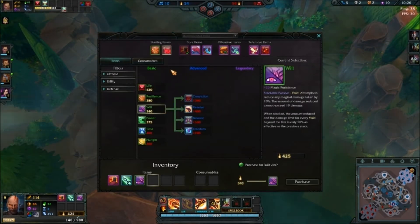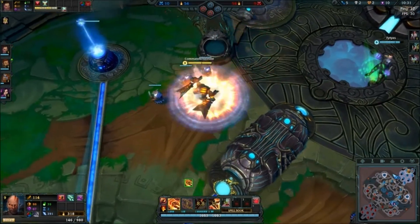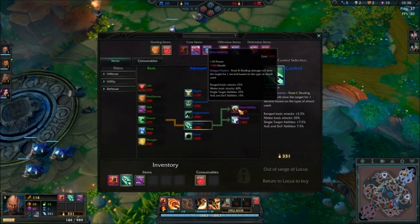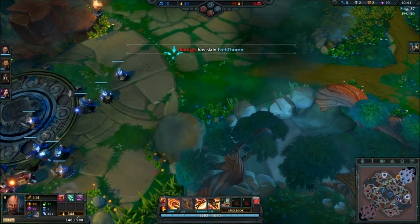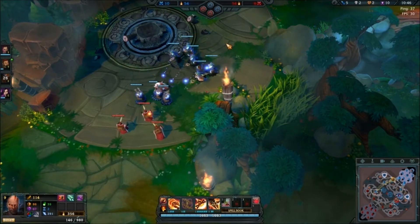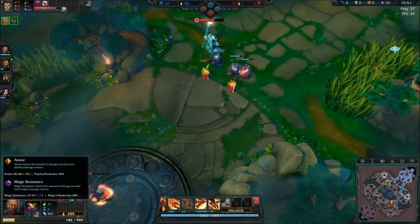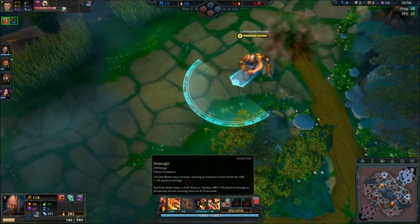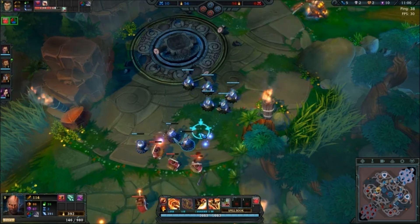Gonna go ahead and get some will, and then I think that'll be it — three health pots this time. Again, we're going for inevitability because it's pretty nice. I just move around the map using Onslaught — it's kinda slow, but you can jump some walls with the secondary jump.